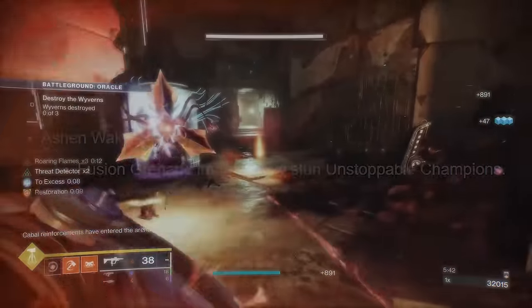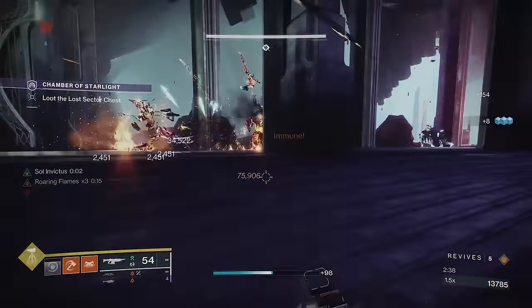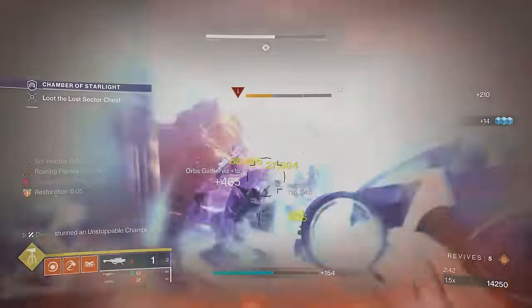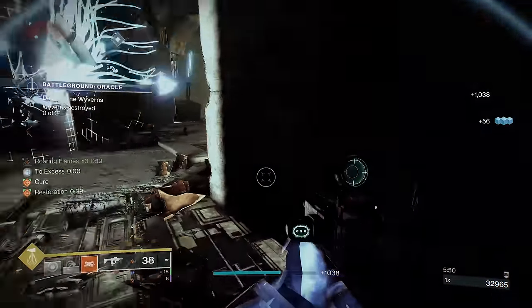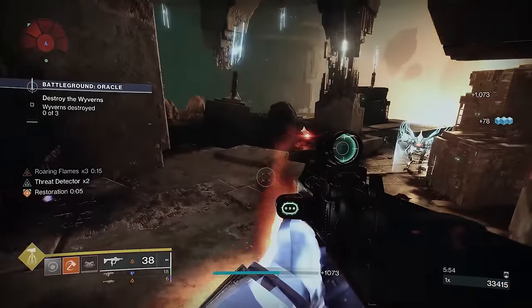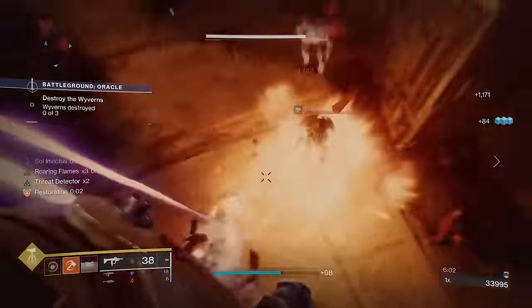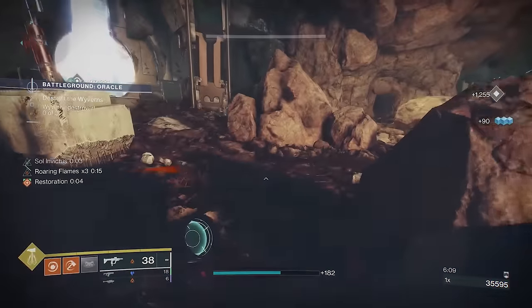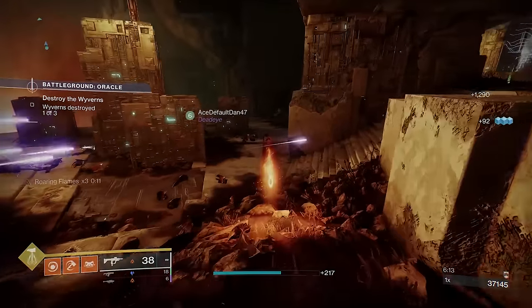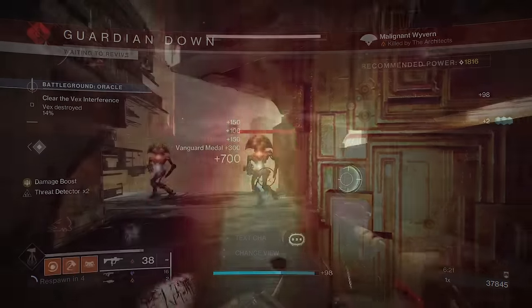Ashen Wake got a buff — it can now stun Unstoppables, making it worth using in end-game content. Although fusion grenades could already stun Unstoppables through ignition effects, it'll just be a lot easier now. The exotic allows fusion grenades to gain increased throw speed, explode on impact, and final blows with the fusion grenade grant grenade energy. It's actually better than it seems. You want to treat it like a DPS grenade build for champs, mini bosses, and major adds — but it's really effective for add clear too.